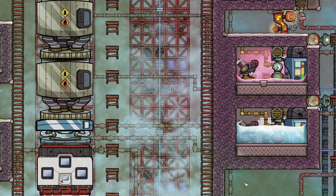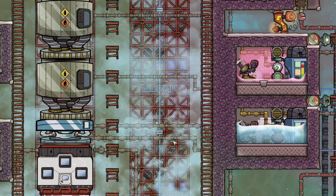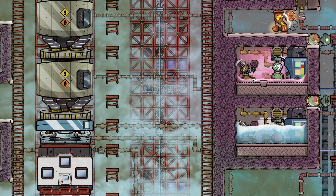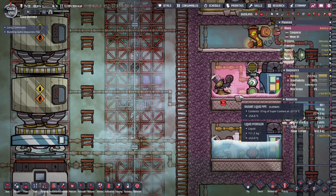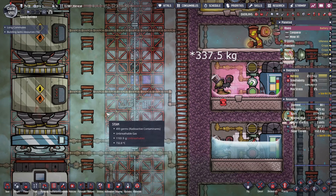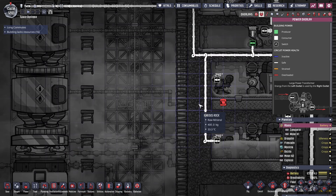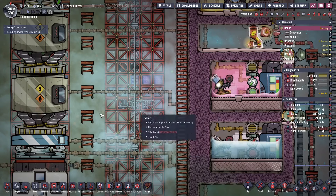We're back at the spaceport, which is still filled with steam from the latest mining rocket launch. This actually looks like a decent amount of hydrogen here. It's around 600kg. I need 450kg for the nearest point of interest. I'm going to send off the rocket right now so I'm not going to get distracted or forget about it later on.